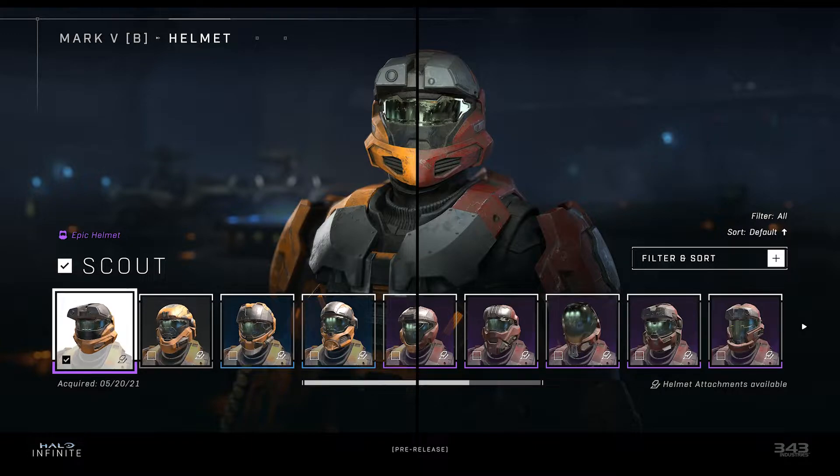We are also getting a nice way to view where items come from, called deep linking. An example given is if you don't have an item unlocked, it will say 'available in this battle pass at level X' and provide a link that brings you to that item in the pass. This is great for finding out what you have left to get, as locked items are still shown in the customization menu. We also get a sorting and filtering tool, which is much needed for a game this size.